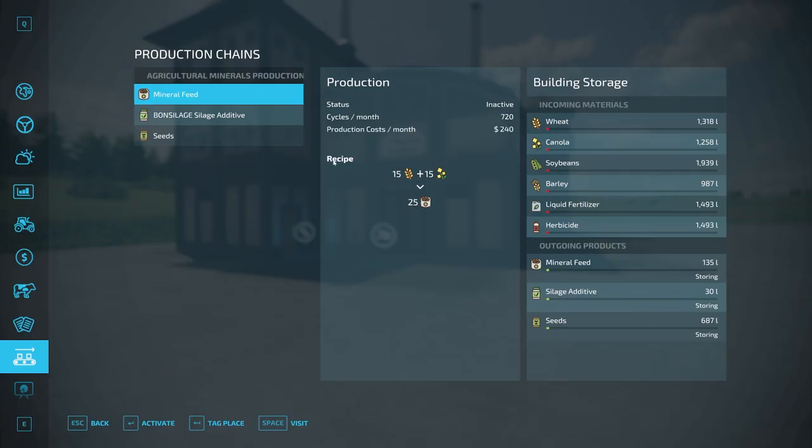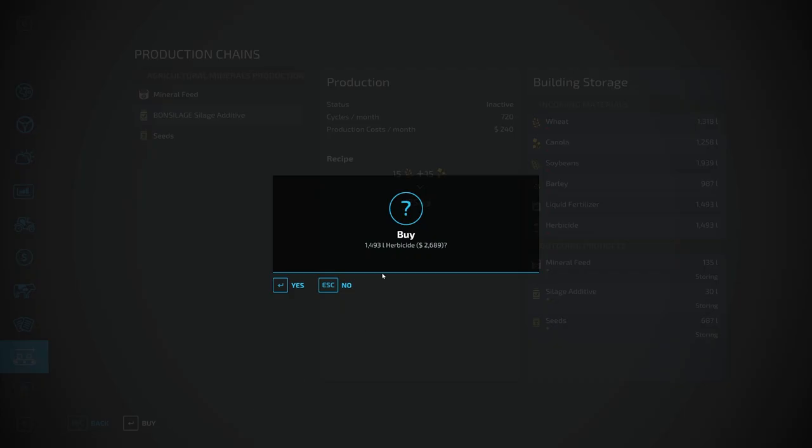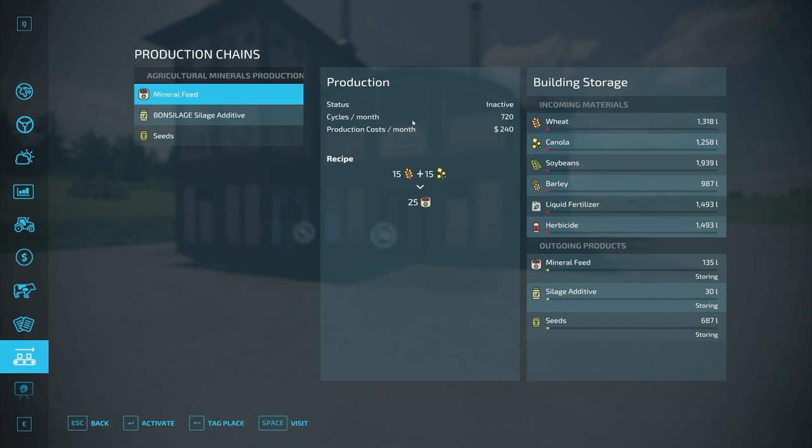The mineral feed recipe is going to have 15 liters of barley and 15 liters of canola to get 25 liters of mineral feed out. This shows all the incoming materials you have in the factory currently. It does say to buy materials — that is an additional mod you can install if you want to buy those inputs. Don't think your factory can do that automatically.